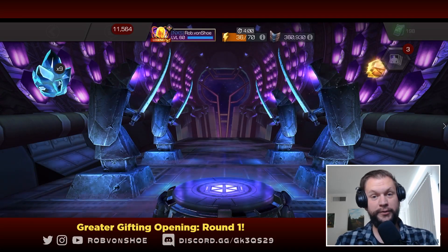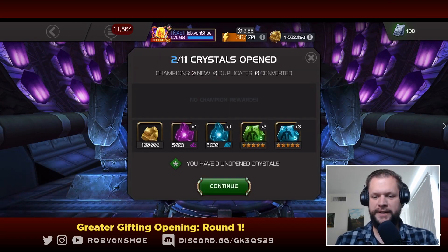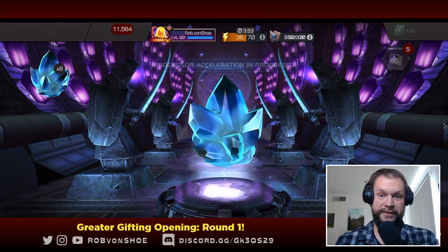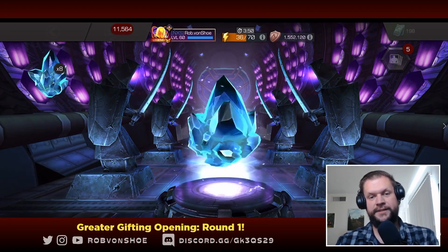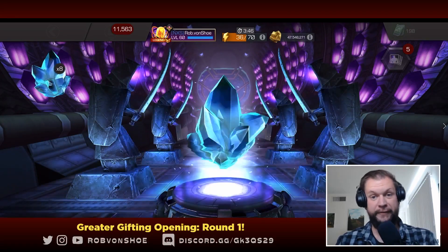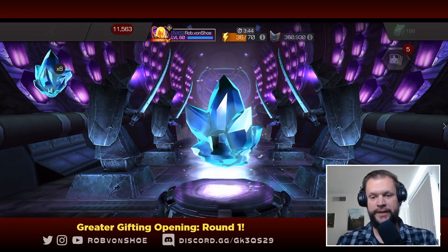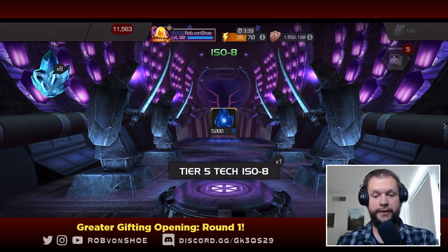Another 50,000 gold this time around and more sig stones — can't complain about those. Seeing that they are the plus fives is really nice because that means it's a whole new category of sig stone. I don't need to worry about overflow on the plus ones or the generics or anything like that. So plus five is nice.